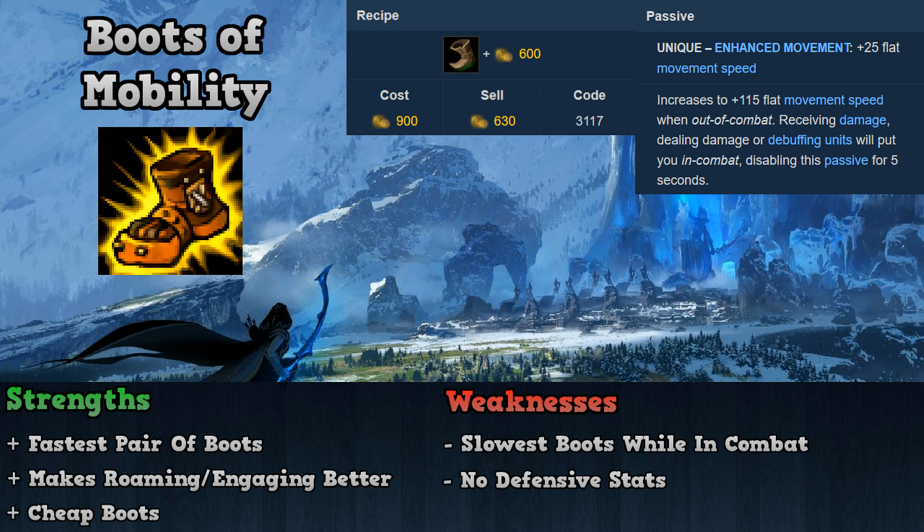It's on the cheap side of boots compared to the defensive boots. Some of the weaknesses include the lowest movement speed of any boots on this list when in combat, and 0 defensive stats tied to the item. Overall, Boots of Mobility should be bought when you need the extra roaming or engage this item provides, and when you don't require extra durability.